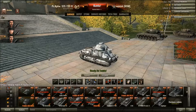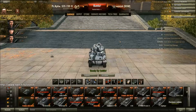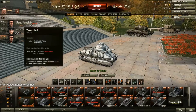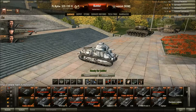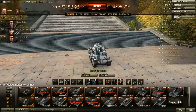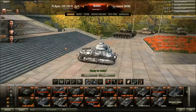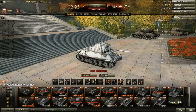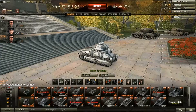Next one up is the PZ35(t). Again, a low tier German medium tank. It hasn't got the best crew configuration due to the fact it's got a radio operator, but Commander and Driver are there. My Indian Panzer guys are currently in there to get some extra XP. It's not a bad tank - definitely far better than the T15, and I don't mind playing this. But it's mainly being used to train up existing crews.